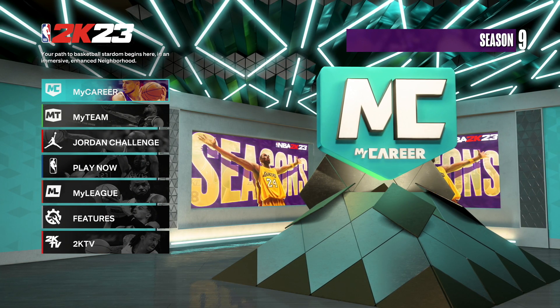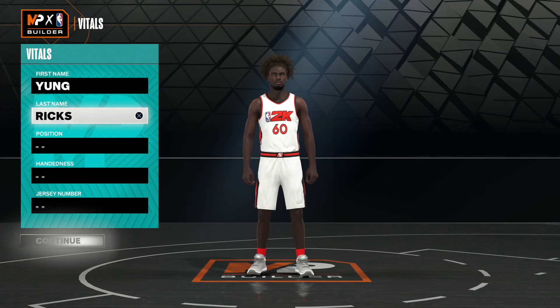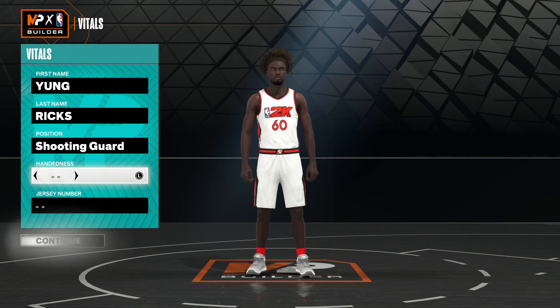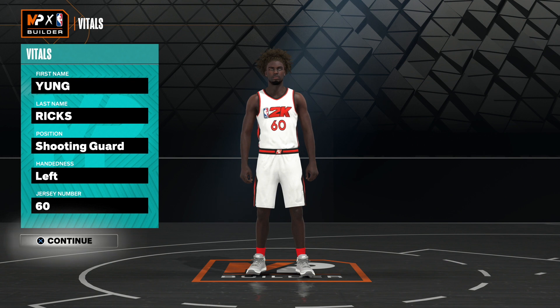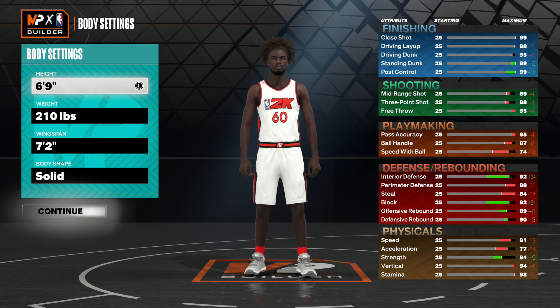Now let's get into the two-way tempo pusher. Once you're in the MyPlayer builder, you want to make your position a shooting guard. For handedness, you can go with left or right — I'm going to go with left. There's no advantage to either. For jersey number, pick your favorite; I'm going to go with 60. For height, you want to make this build 6'9", which is the meta height, making this build even better.